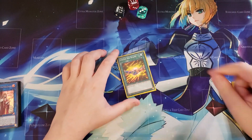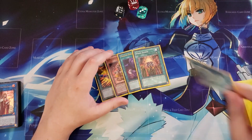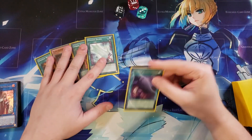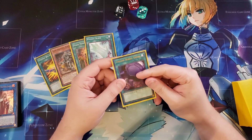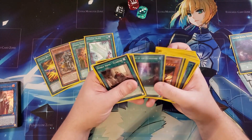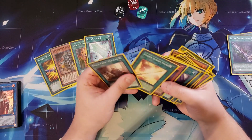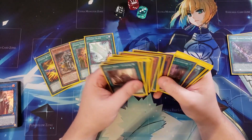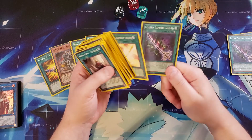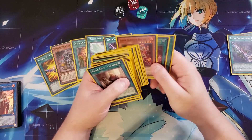For the third test hand, we draw into United We Stand, Sub Knight — this could be a first or second hand — a copy of Foolish Burial Goods, Mage Power, and a copy of Psychic Blade. This is probably one of the best hands we've gotten so far because you have a lot of different plays. We're going to Foolish Burial Goods first to bait the Ash Blossom, because they won't know what you're playing unless it's game two or three. If they don't stop it, you grab a copy of Cursed Bamboo Sword, which gets you a regular Bamboo Sword, and it just snowballs from there.